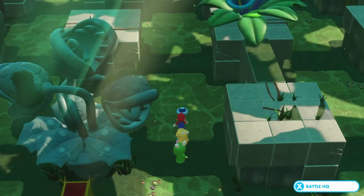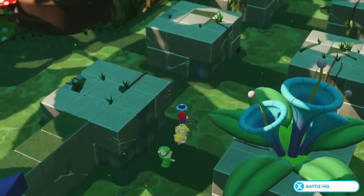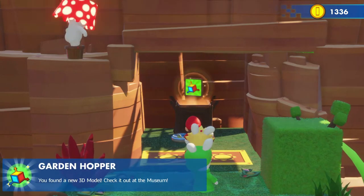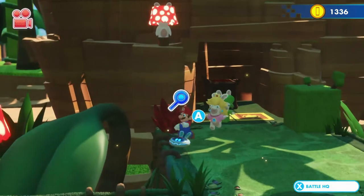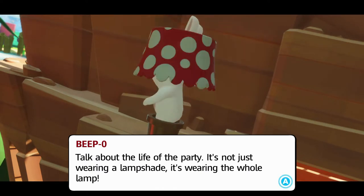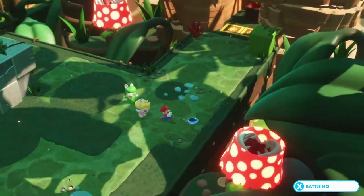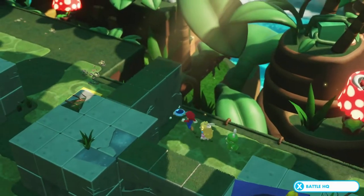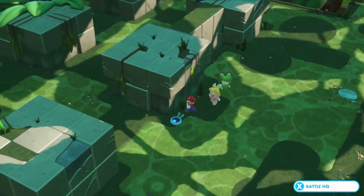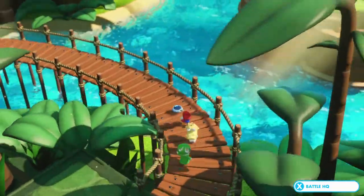We haven't unlocked the skill tree yet — we'll come back to that. Let's move around this maze. Going down this path there's a treasure chest. Inside is the Garden Hawker — it's a rabbit pretending to be a lamp! 'Life of the party — it's not just the way a lamp sheds light, it's a whole lamp.' There's also a piranha plant lamp — it's silly how its jaws are just open.